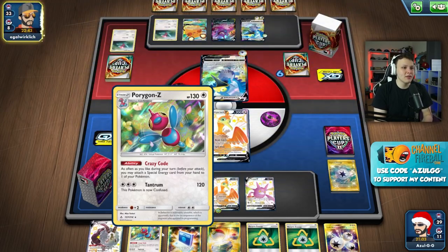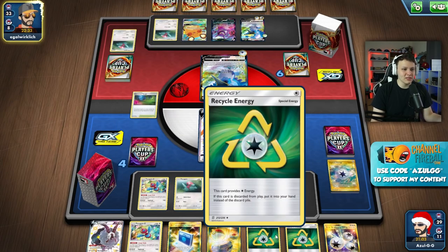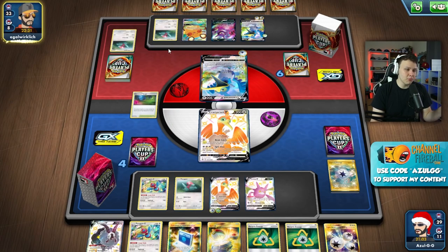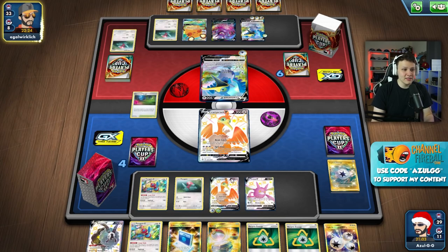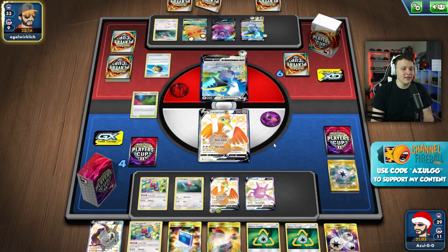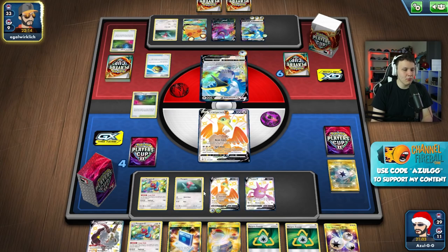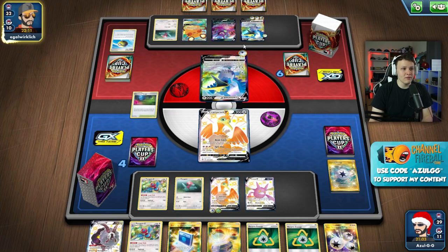We got a Porygon out of the prize cards - this is a huge hit because otherwise we might have ended up in a scenario where they snipe our Porygon-Z, then get down another Porygon and we'd be able to snipe back, but following that we might not be able to pull off any more attacks. Big deal that we hit this Porygon-Z out of the prize cards, otherwise we'd be in pretty big trouble. Now I'm feeling just fine. Of course we still need the Red Candy to evolve it into Porygon-Z.